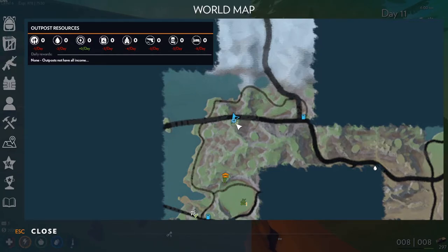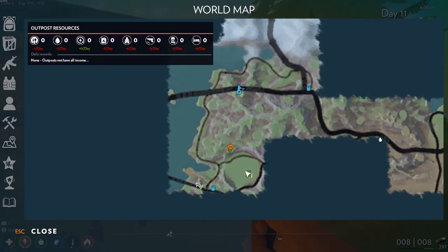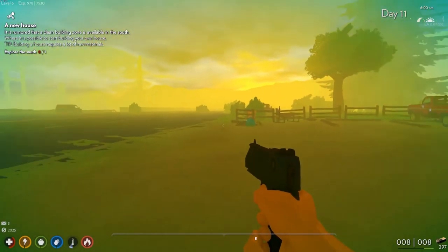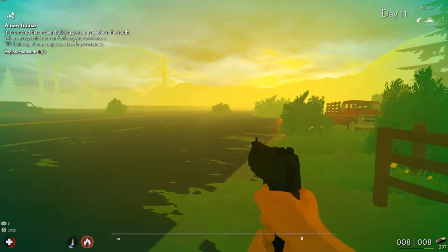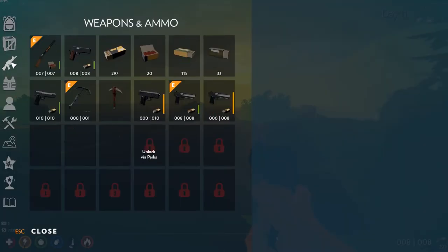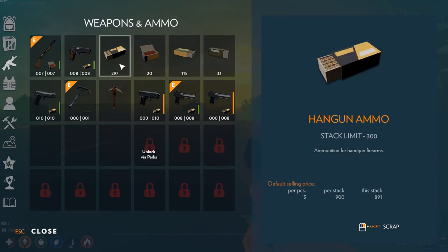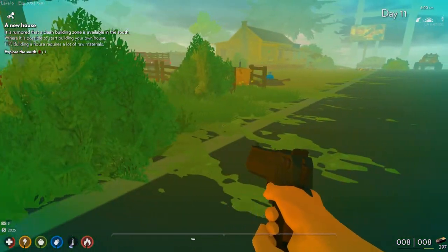It says food supply, so it should be a food supply to this outpost — I think that's the way it's supposed to work. We got a lot of ammo for this. Desert Eagle — oh, it takes any regular handgun ammo. Okay, I like this gun. This has become my new favorite gun, I think. It's got a lot of firepower.